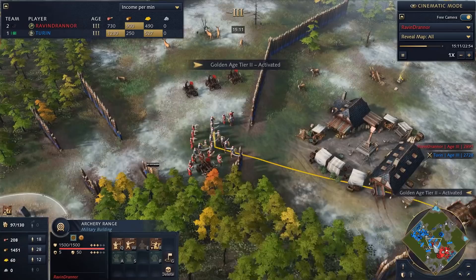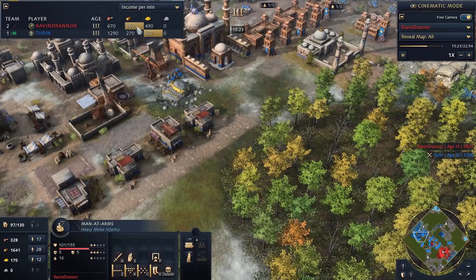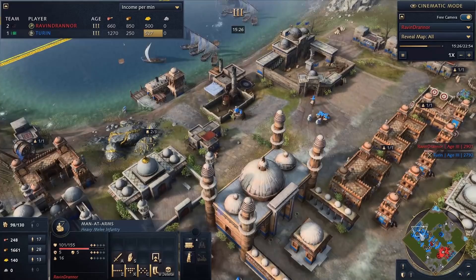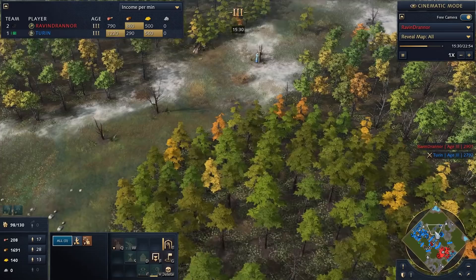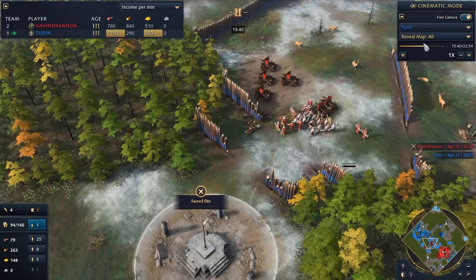Income-wise I'm a little ahead on food, having transitioned to berry bushes alongside the fishing fleet. He's doing better on lumber. I grabbed two relics during all the chaos — my scholars were able to get those around the map. The walls also give you vision if they aren't fully destroyed, which is nice intel on his army and springald count.